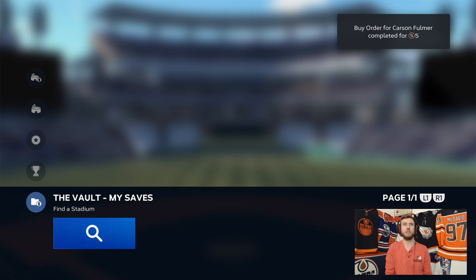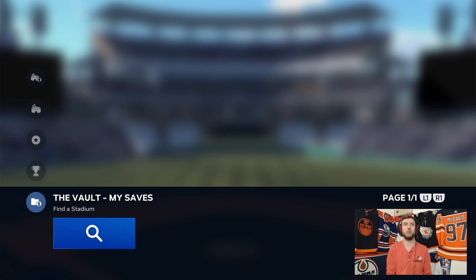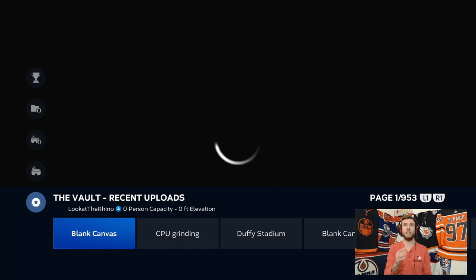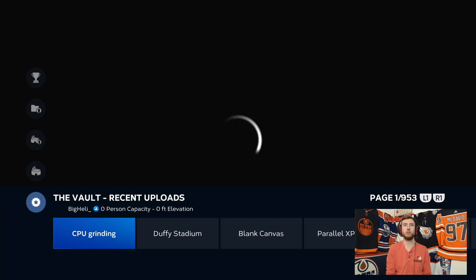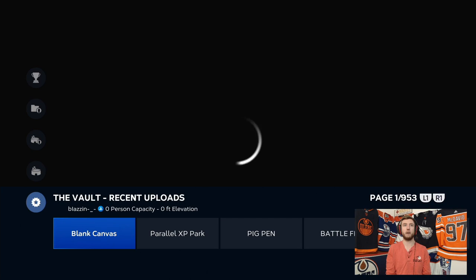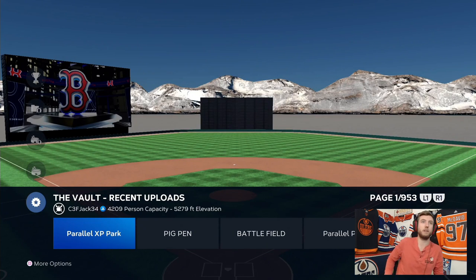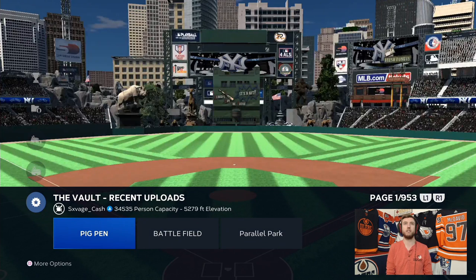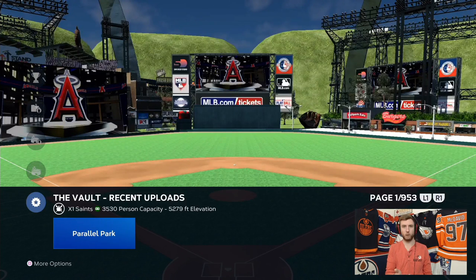We're not creating a stadium from scratch right away — we're going to figure out how to find custom stadiums from across the MLB The Show 23 next-gen platform. You can see there are a couple of options here: My Stadiums, Create a New Stadium, the Vault with My Saves, Vault Most Popular, and Vault Recent Uploads. Somebody uploaded a blank canvas for CPU grinding, and there's a beautiful 'Duffy Stadium' — really impressive stuff, with low walls that make it easy for ground-rule doubles and home runs.